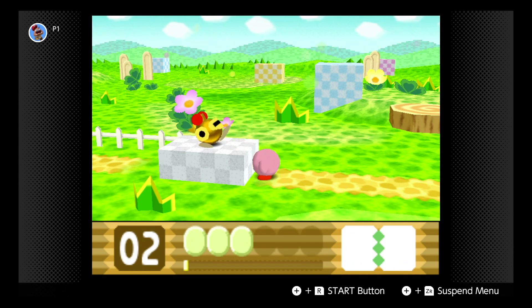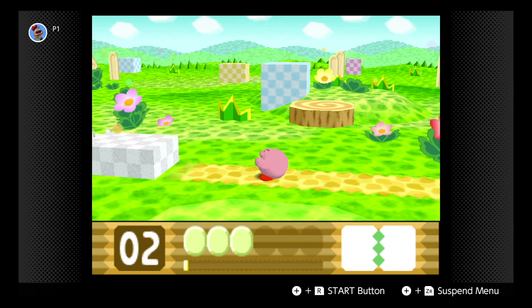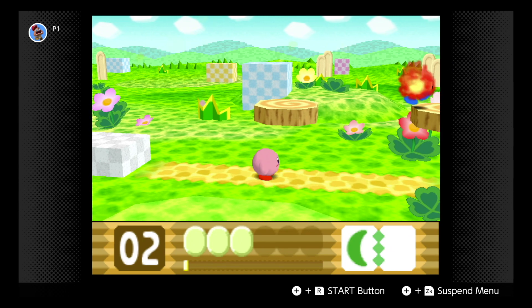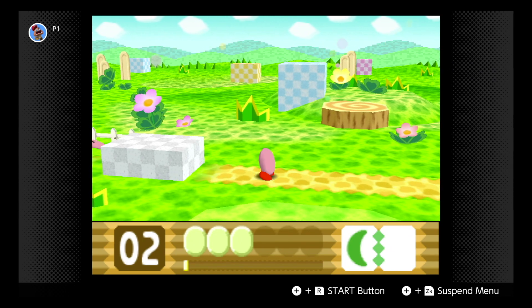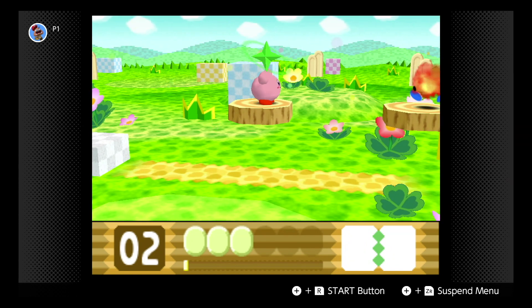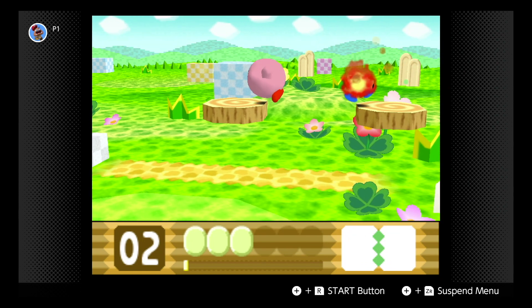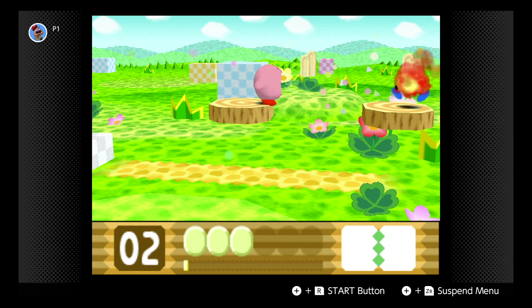If you touch anything while Kirby has invincibility frames, he is like a walking unstoppable power. Cutter Kirby — where he throws literally half his body at the enemies. Very cute. I like to think that he throws his face, actually, because if you look closely at the model, he doesn't have a face until he gets the boomerang back.